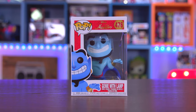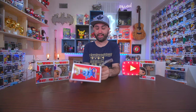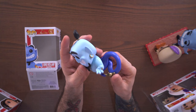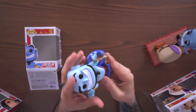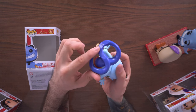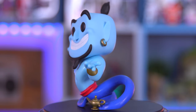First up we're gonna take a look at Genie, and Genie is one of my favorite characters definitely. You can see we have Genie with the lamp — his little genie tail just waving around here — and he stands up pretty easily as well. He has little flat surfaces on the bottom of the genie tail that will keep him propped up on a table with ease.